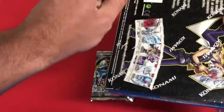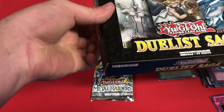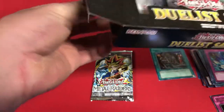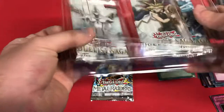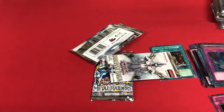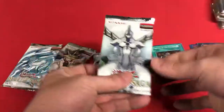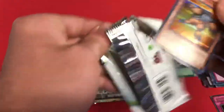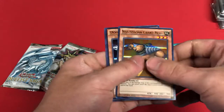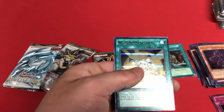Duelist Saga time — let's start with this one. Really hoping for Black Luster Soldier. Neospatian Grand Mole, Doom Caliber Knight, Vision Hero Vion, Depth Shark, and Necroid Synchro.